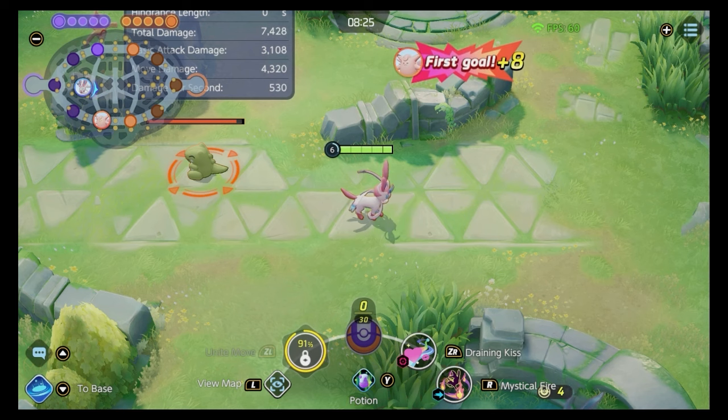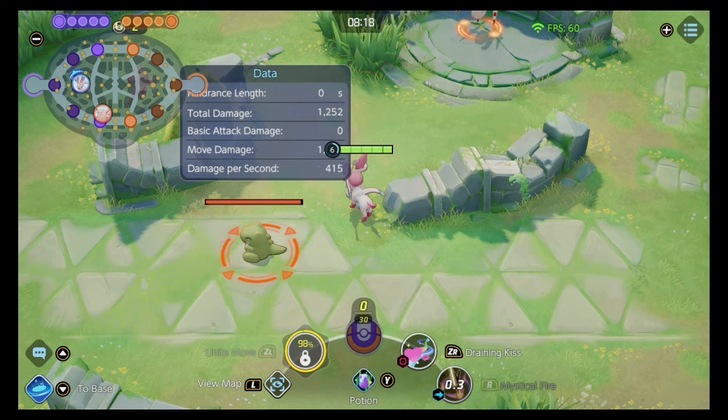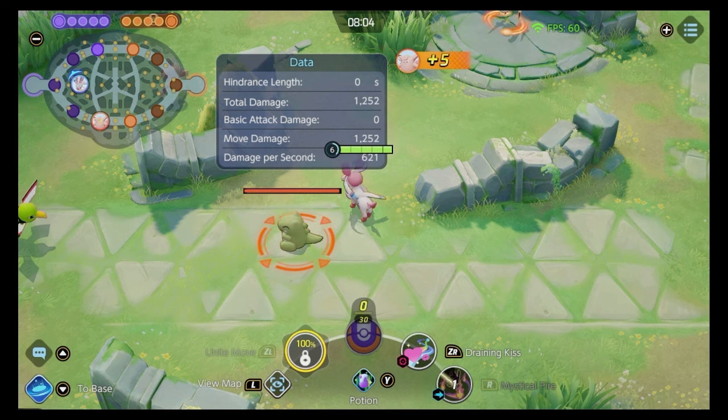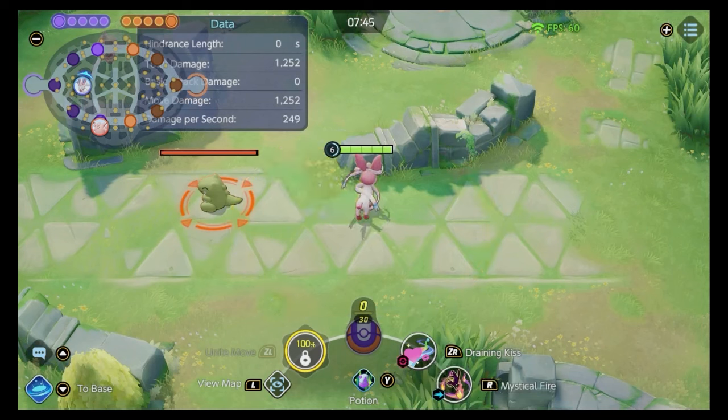Mystical Fire is a dash, and there are four flames around you that will automatically hit the closest enemy. If there are no enemies around, those flames redirect back to farm. Each time it hits an enemy, it decreases their special attack by 15% for a second, stacking up to four times. So you can potentially decrease the enemy's special attack by 60% at a crucial moment. Combined with your passive increasing special defense, Mystical Fire Sylveon is an absolute menace against other mages and special attackers.